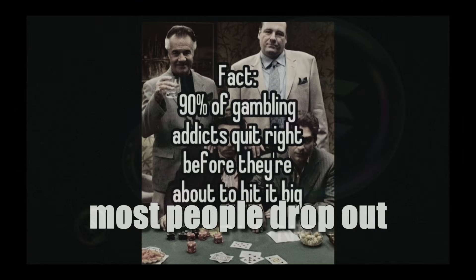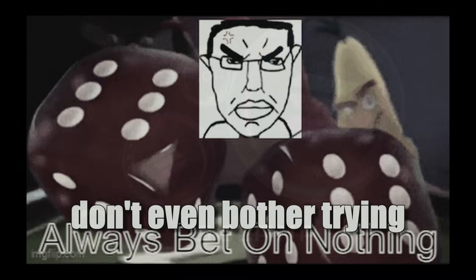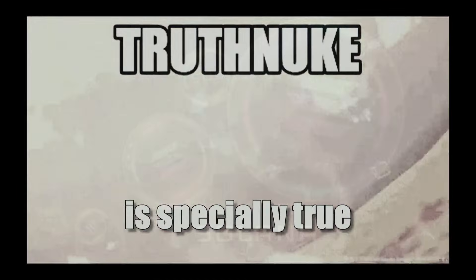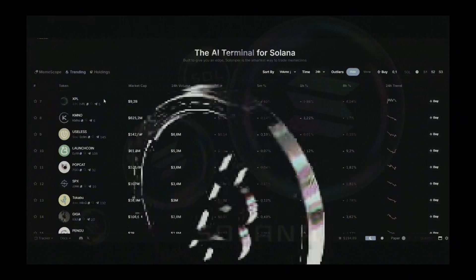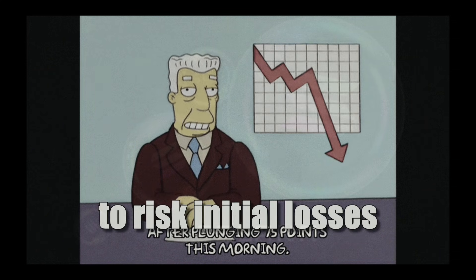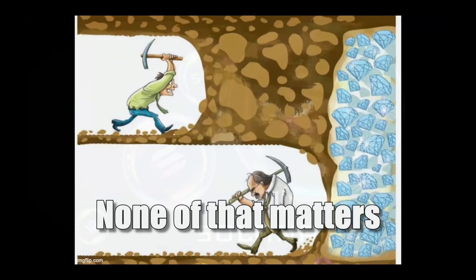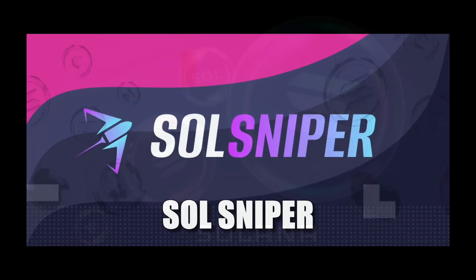Most people drop out before they get things done, but even more people don't even bother trying. Why? Because they don't know where to begin. This is especially true with crypto — people just don't know where to start, or they are too afraid to risk initial losses due to not being an expert trader. None of that matters. All you need to start making money with crypto today is Sol Sniper.